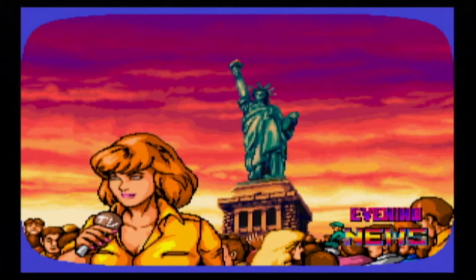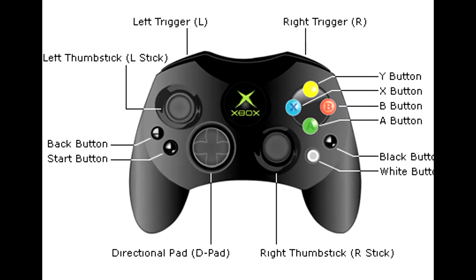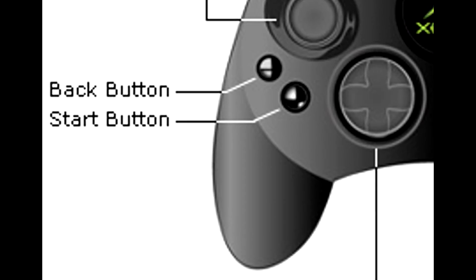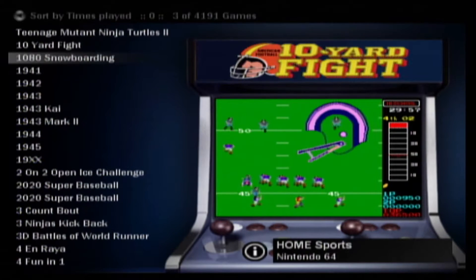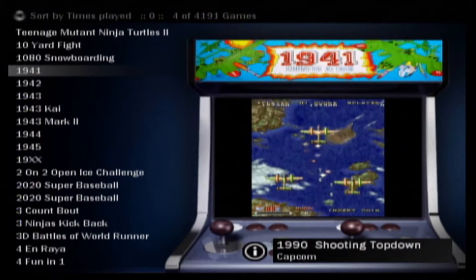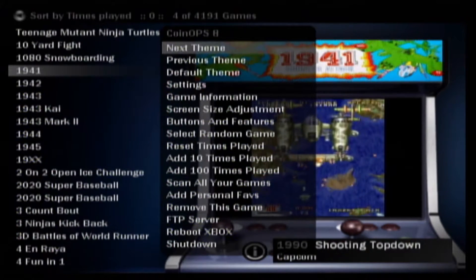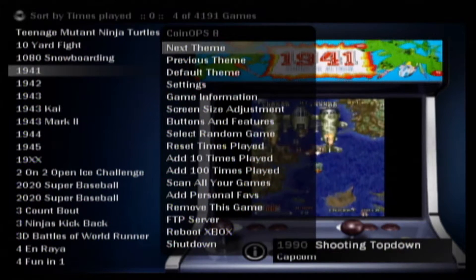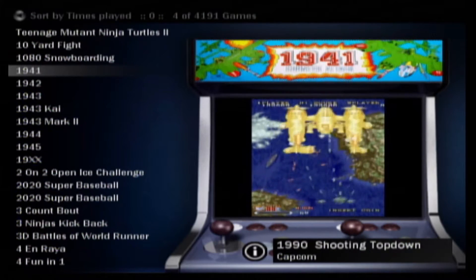Coin Ops is a little different — you can't push in the right thumb stick like I was just showing you in Nintendo. You actually have to hit Back and Start at the same time to exit your game. To exit Coin Ops entirely, you have a few options: you could hit Start and go to Reboot Xbox or Shut Down. Another cool thing I wanted to show you is a shortcut to get back to your dashboard.